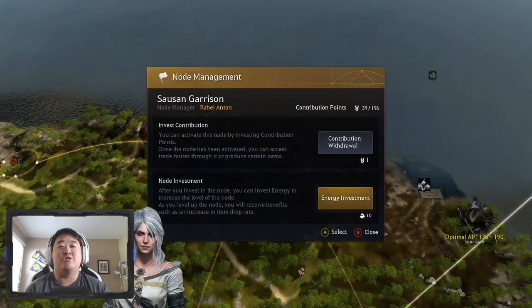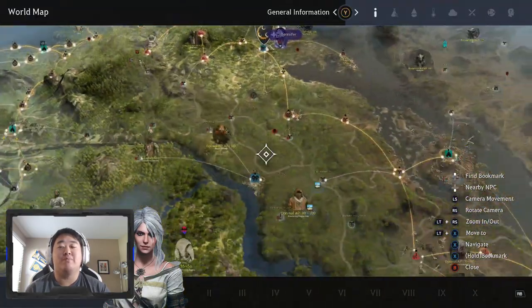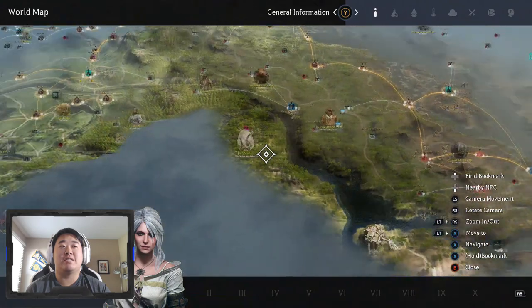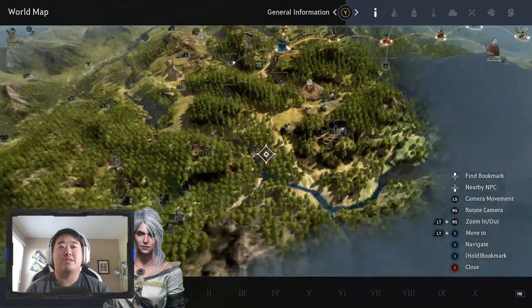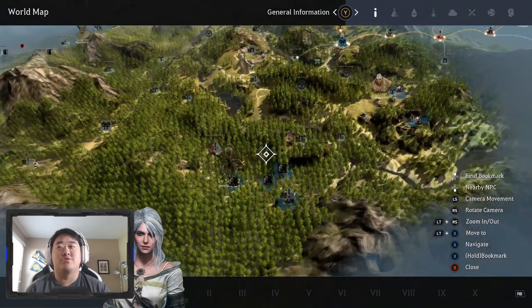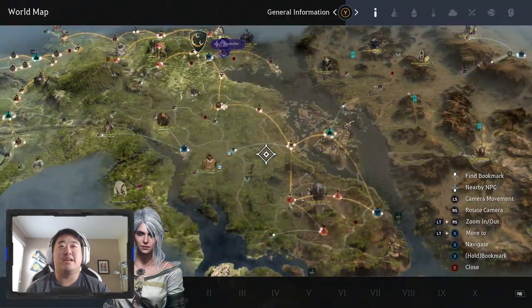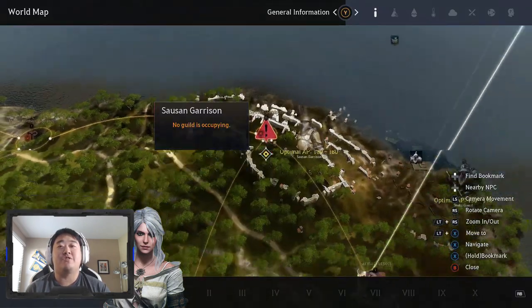One of the big things that costs energy is when you're farming somewhere is investing energy into a node. It increases the item drop rate, which can be huge at certain areas like Elric Shrine, Helm's Post, and Abandoned Iron Mine if you're farming for a Sula set, or over at Hexe Sanctuary if you're farming for Witch's Earrings. There's tons of other stuff you can farm for, but those are just the examples I'm using here.